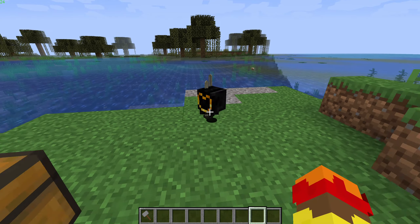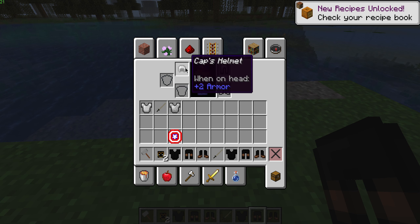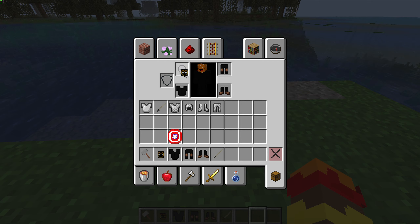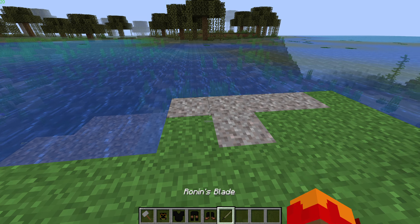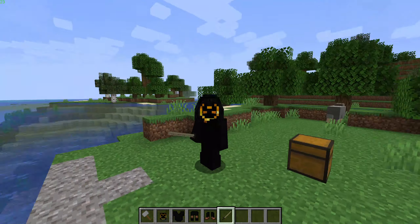Craft the set and you get his whole outfit. There might be a duplicate — that's okay, it lags sometimes as it's a data pack. Now we have Ronin's blade. Sneak to put the hood on and off.